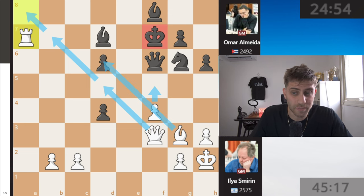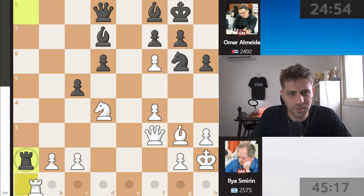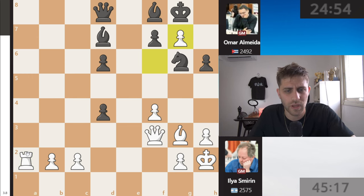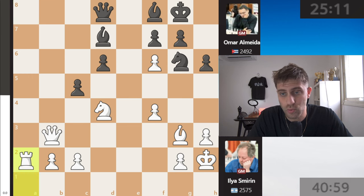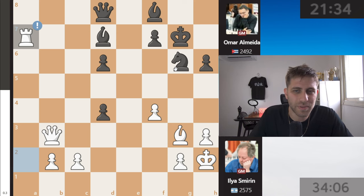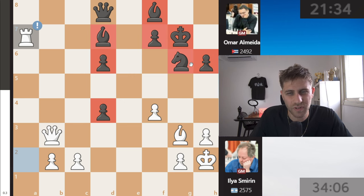Queen b3 was played, unfortunately queen f3 was a little bit better. Rook a2, c takes d4, takes on g7, king takes, and now rook a7 — as you can see the black pieces are not so good. You have a knight and a bishop against a rook, and one pawn up for white. But the pawns are weak and the king is not safe, so it's totally initiative for white.